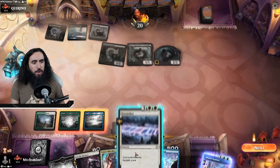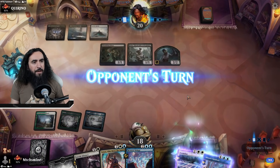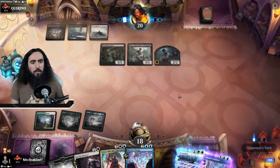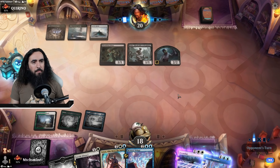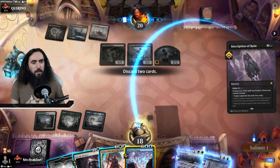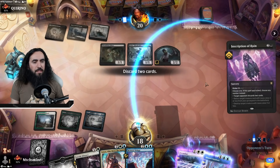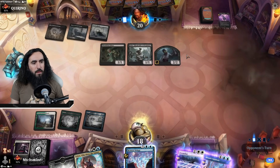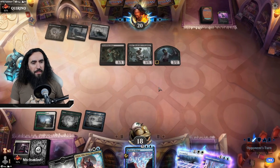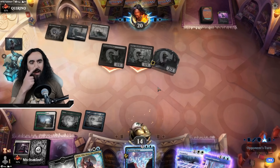The Memory Deluge! But we're still using the Doomscar here, putting it on the back burner. They're still missing two snow-lands. Memory Deluge — and I think the Fateful Absence needs to go. Was this really worth it, my friend? I don't think it was.